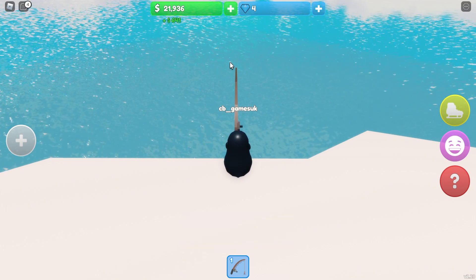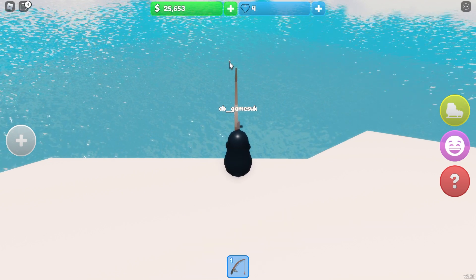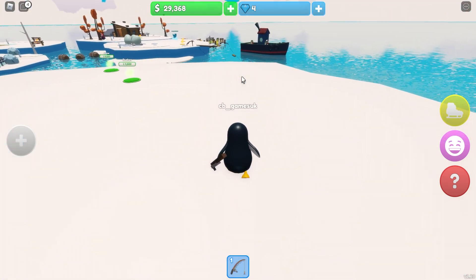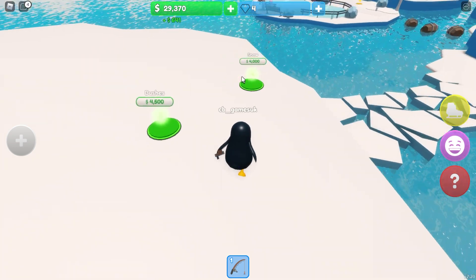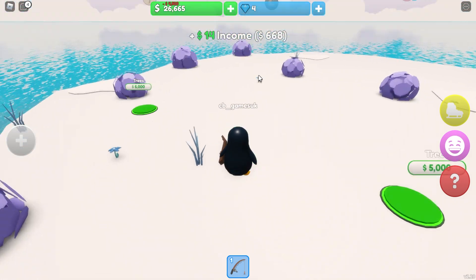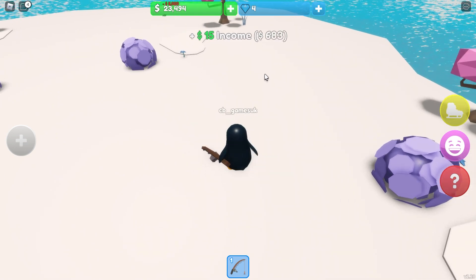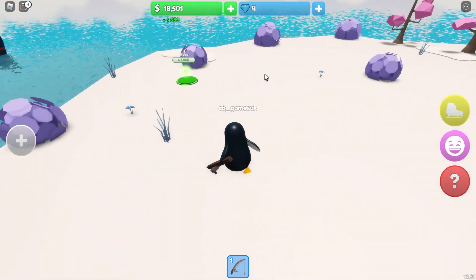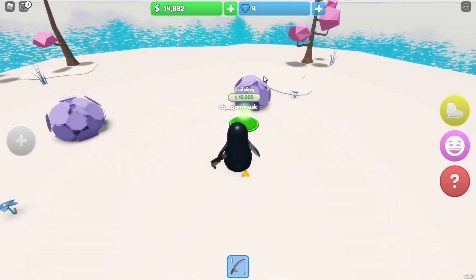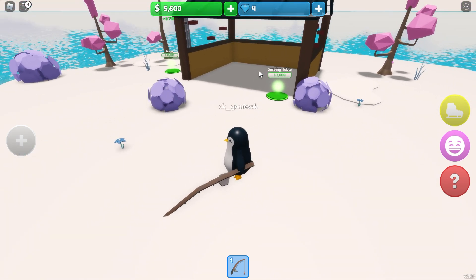Thank you for hitting the like button! I'm going to catch one more fish - $2,400 fish, there we go. So let's get building - we've got some snow for $4,000, yep, that's all around there. Some bushes - I like those bushes, they look good. And two lots of trees at $5,000 each - some pink trees and more pink trees. That looks really nice already. And the next thing to add is a building - there's our building and a serving table. Is this like somewhere we eat?